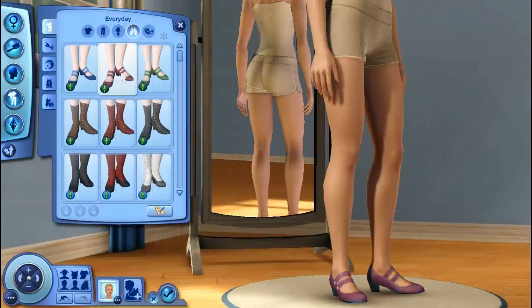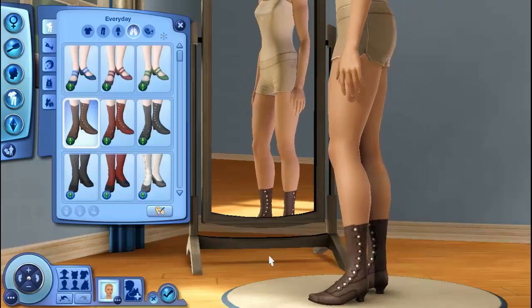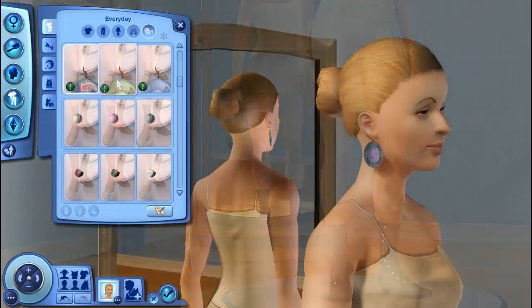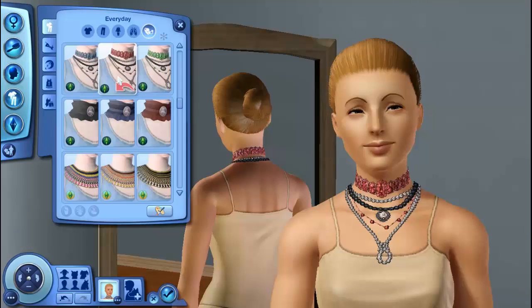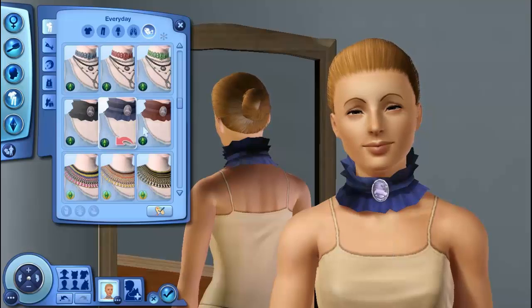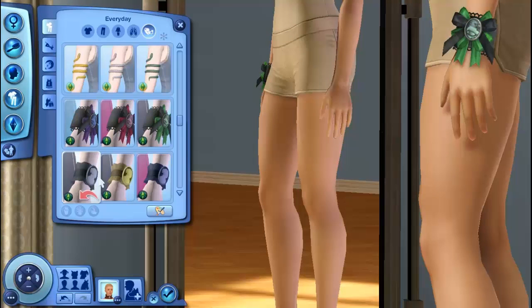And here are the shoes — they're kind of like Mary Jane style, which is my favorite type of shoe. And here are some cute little booties. And then for accessories, we have earrings and necklaces which are pretty awesome — like that big frilly collar-type one. And that reminds me of Esme's bracelet — I can't help but bring it up.